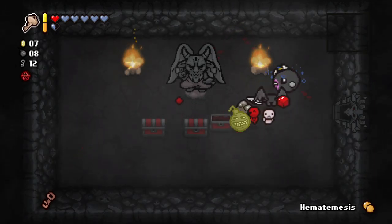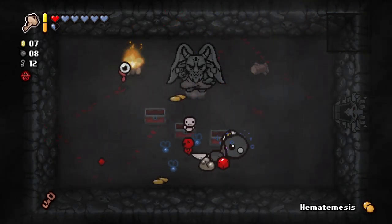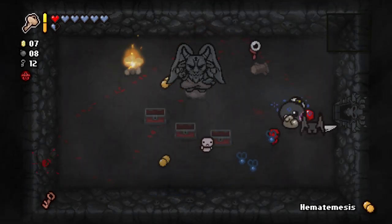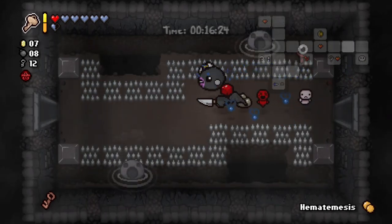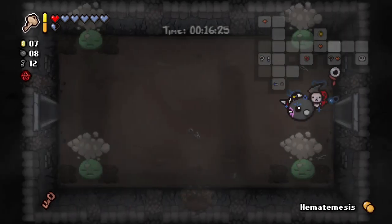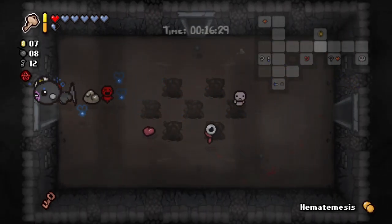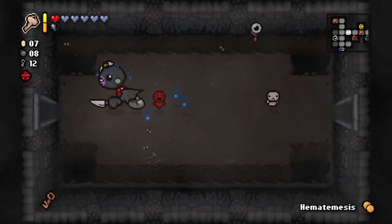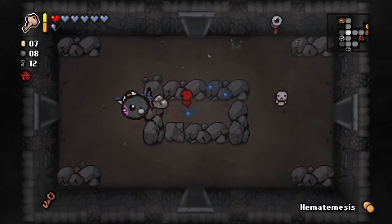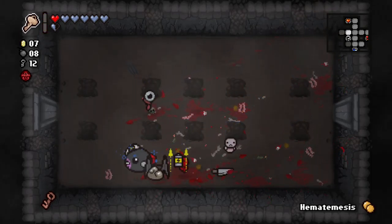Guppy? Not Guppy, that's a bomb. Guppy. Not Guppy, that's flies. Guppy. Not Guppy, that's more Hemotimesis pills, which is becoming kind of hilarious. I'll admit I'm tempted to head down to the next floor immediately for Boss Rush purposes, but I will do some exploration to find the item room and not worry so much about Boss Rush. It's kind of a new resolution — don't worry so much about Boss Rush in situations where it's not that important.